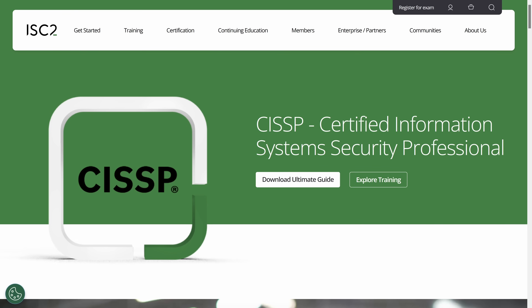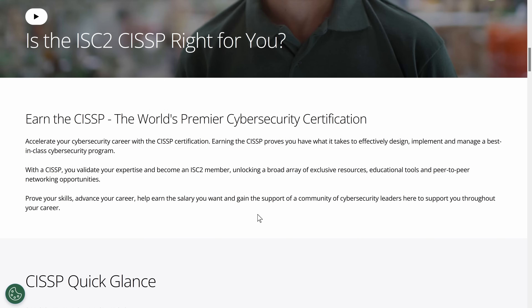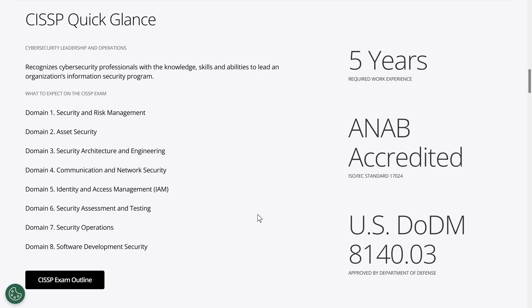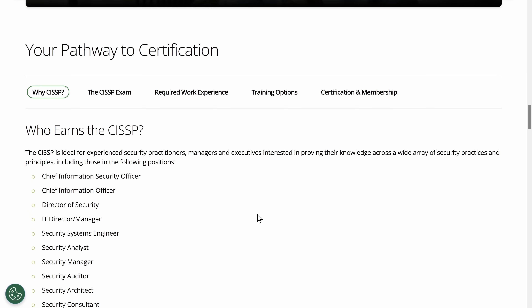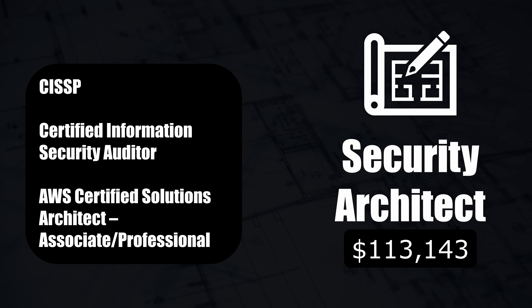CISSP is the gold standard for overall cybersecurity knowledge. If you want to go beyond the technical side and get into management or leadership roles in security, this is the certification. It covers a huge range of topics — from risk management and governance to software development. If you're aiming to be the go-to security expert in your company, or want to move into roles like Chief Information Security Officer, CISSP gives you the broad strategic knowledge. It's recognized everywhere and shows you understand not just how to secure systems, but how to manage and oversee the entire security process and programs.